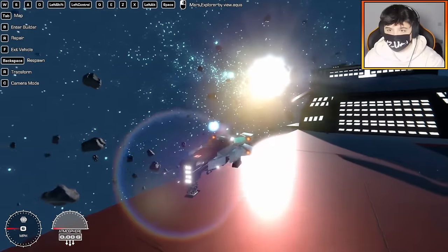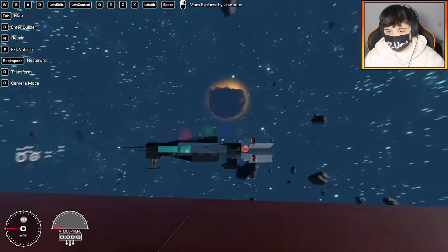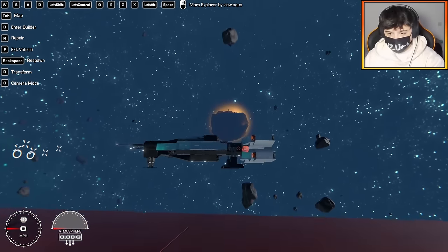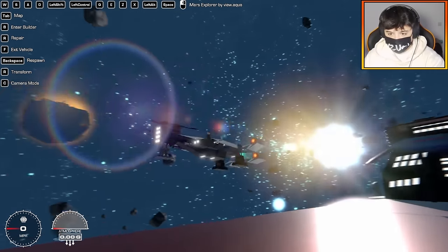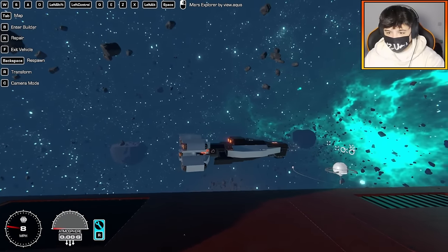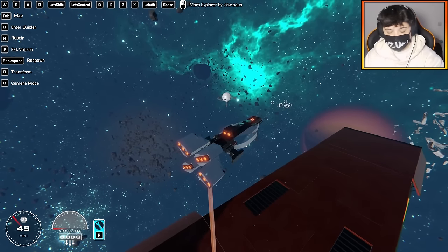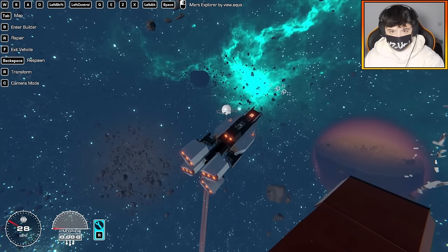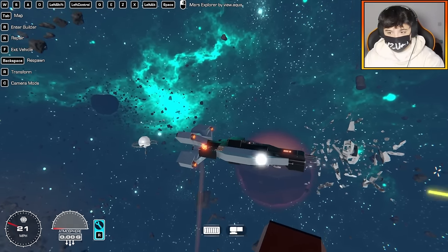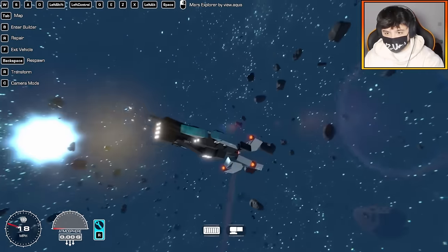First up we have the Mars Explorer by View Aqua. This already looks awesome — it has distance sensors, which I think are for auto landing gear. Shift is up, left control is down, and we also have yaw. There's quite a lot of laser power on this thing.